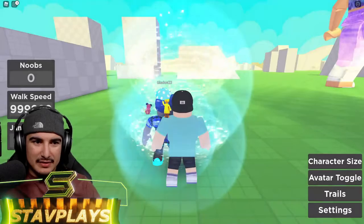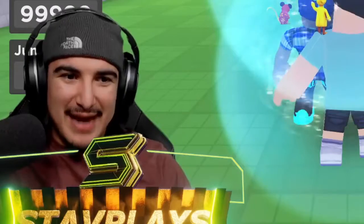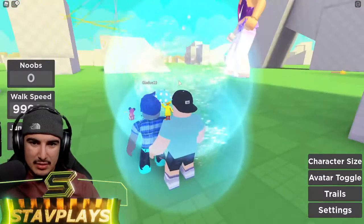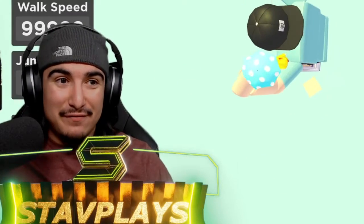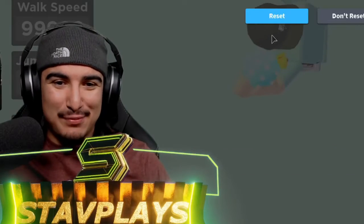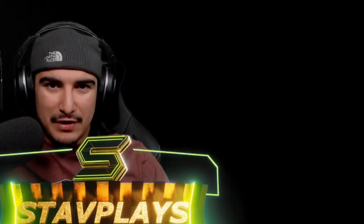We're gonna turn that down. When I come back, let's turn it down to ninety-nine thousand nine hundred ninety-nine walk speed. Oh my gosh, I did it again — it launches you right off! I've never seen that before, that's so crazy. You could walk super fast. Alright, enough of the walk speed.